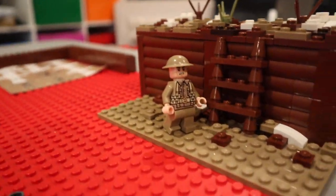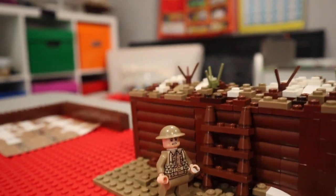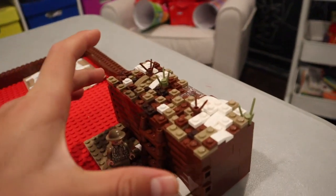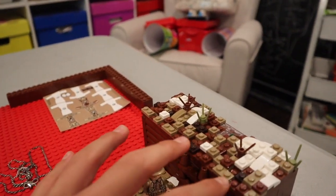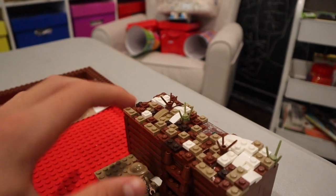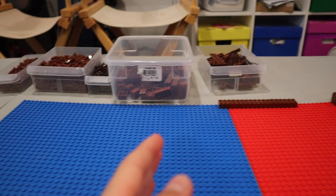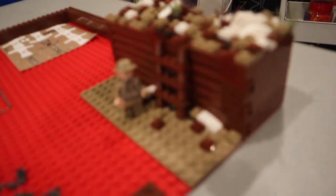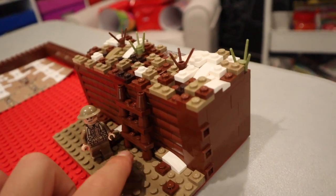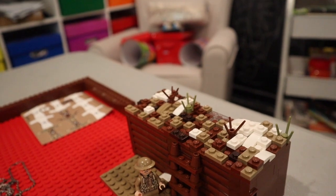We're gonna have some barbed wire and stuff, and just have a no man's land area up here with the Germans and British - I said French before, but they're much more expensive so I'll do British, and I already have some. By the edge of the trench areas there's gonna be more dark tan, because that's like the stuff they dug up - loose dirt piled around the trenches.